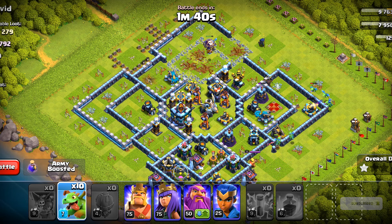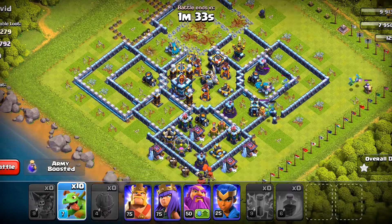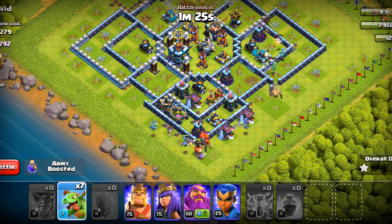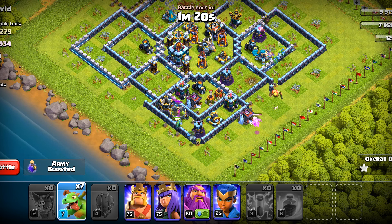Usually we cannot pick up the town hall with this strategy because town hall 13 has a giga inferno and it's going to melt through our baby dragons. But even without that it's fine — if you are using the heroes then you can get the town hall without any problem. For the sake of the video I'm not going to use my heroes. We have got six baby dragons remaining — I don't think I will be needing them.